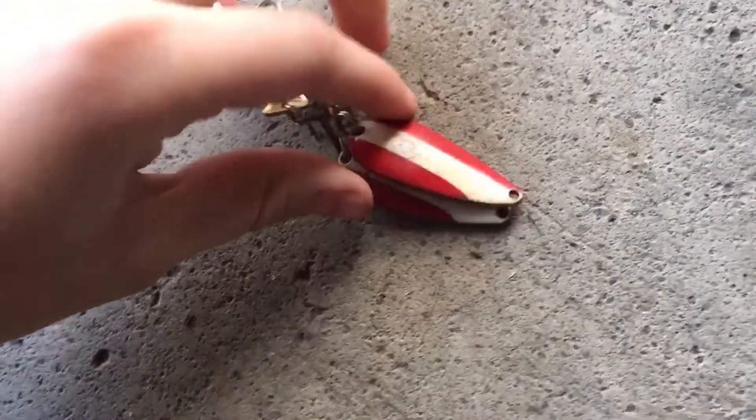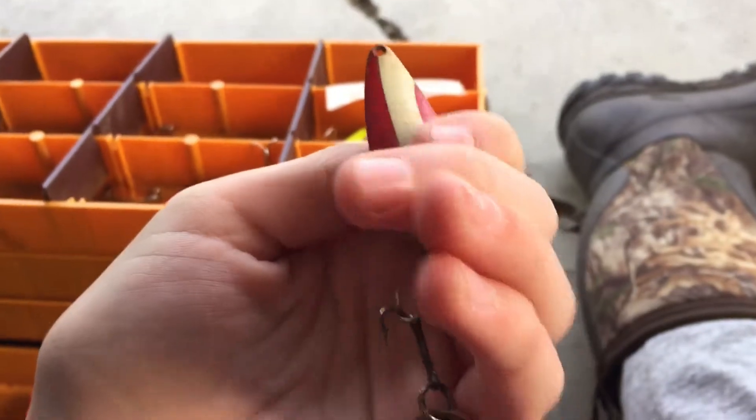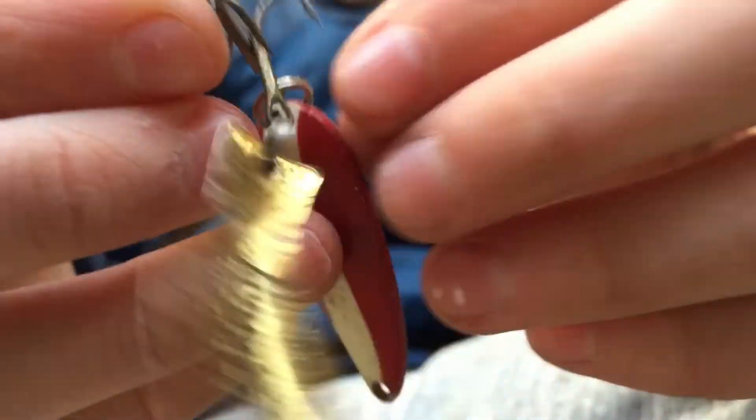If you've never seen these before, this is a spoon called a Daredevil — you can see the little devil guy on there. Then another random spoon — wait, that's another Daredevil. We've got three Daredevils here. Let me balance this camera — there we go. Basically I'm not gonna unhook these right now because it's gonna take forever, but these are really cool.